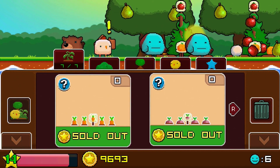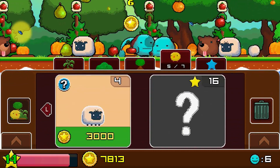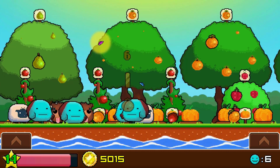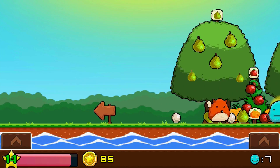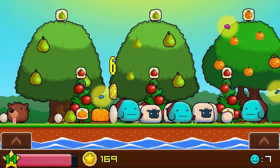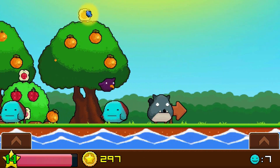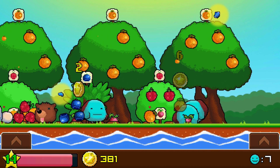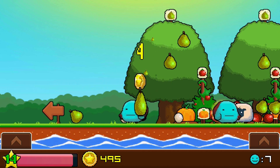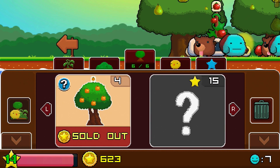You can buy more stuff for your garden by going down to the shop, and you can buy more animals and plants using coins. You can have a certain maximum amount of plants and animals, but you can expand your garden by spending money, which I just did. Expanding your garden also gets you a helper, which is nice because having more helpers means there's more of these blue guys running around picking up stuff for you and making you money.